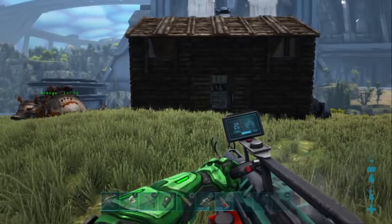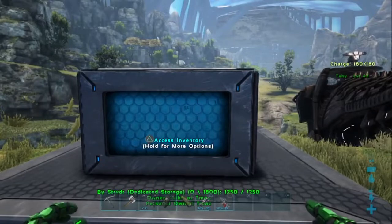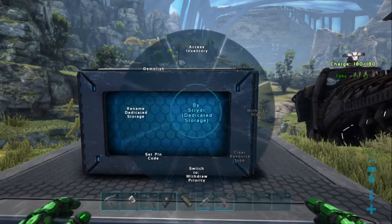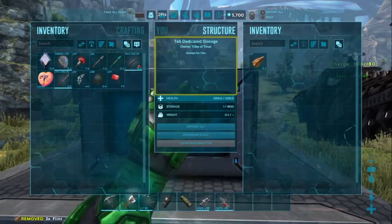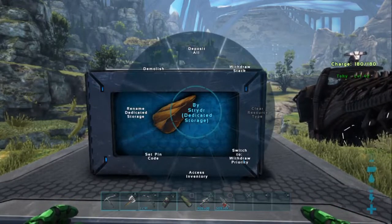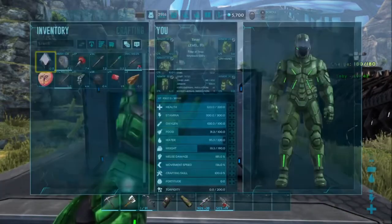Okay, first you have to have one of these — the mining drill. The mining drill takes gasoline, so you have to make gasoline. And then here's the dedicated storage unit. If you don't know how the dedicated unit works, you can pick any resource you want for it to be dedicated to. So you just access your inventory, and whatever resource you want to put in there, you just put it in there. I'm going to use Flint for this video, so now it's dedicated to Flint. Now if you want to clear it, all you have to do is go back into the wheel here and withdraw stack. Then go in again and clear resource type. And then it's gone — now it's in your inventory.